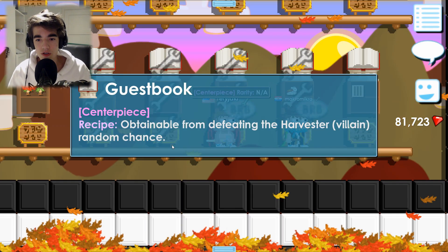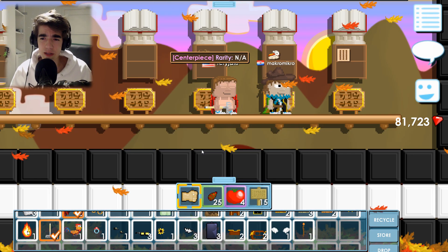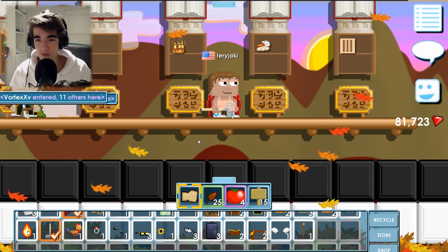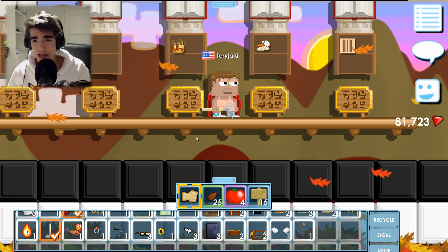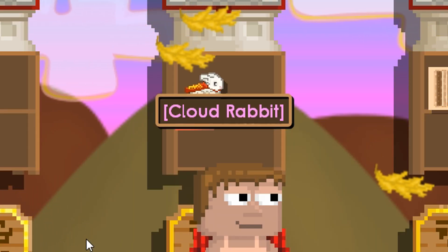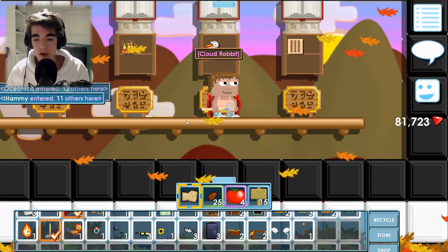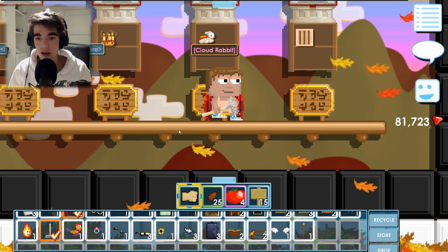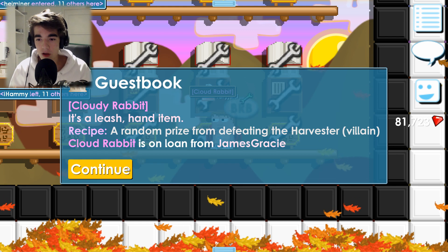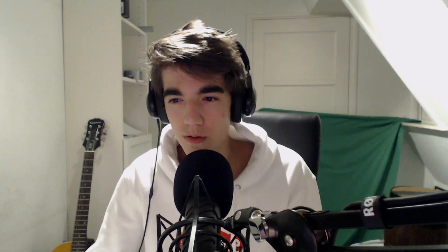The Centerpiece is also a new item from the harvester. Also pretty useless to be honest — I don't really know what it does. I think it's just a block to use as decoration. But the Cloud Rabbit, oh my god — the Cloud Rabbit is the best item, my favorite item they added this year. It's a little rabbit on a cloud that floats around you, and it's also a drop from the harvester villain. I am going to get that today. Hopefully.